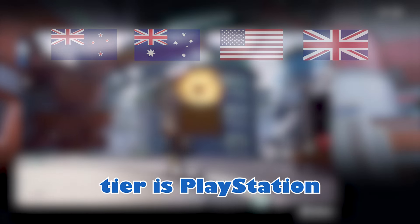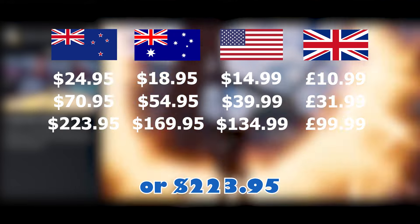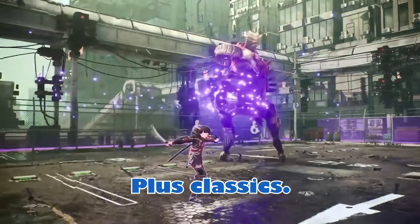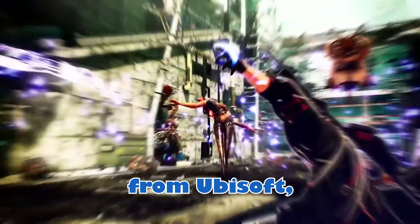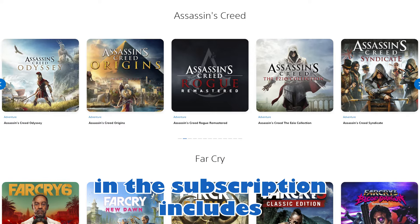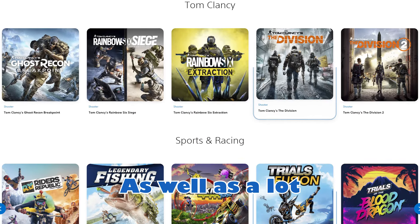The Extra tier is PlayStation Plus's middle offering, and is $24.95 for one month, $70.95 for three months, or $223.95 for a year. Extra gives you access to everything in the Essentials tier, as well as the Game Catalog and Ubisoft Plus Classics. Ubisoft Plus Classics gives you access to a lot of older and semi-recent Ubisoft releases, with over 50 games including the majority of the Assassin's Creed series, Rainbow Six Siege and Extraction, Far Cry 3, New Dawn, Primal, and Six, as well as many other titles.